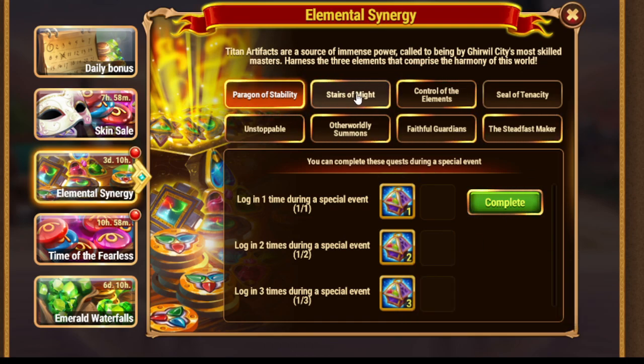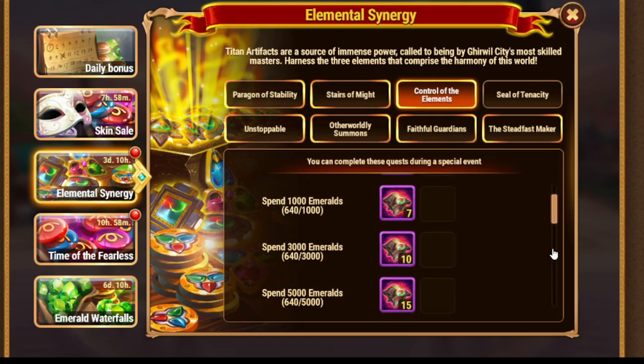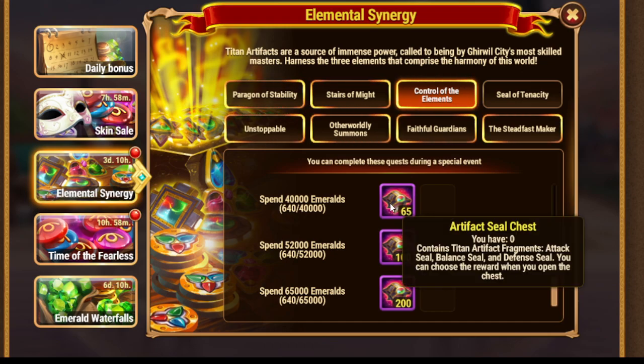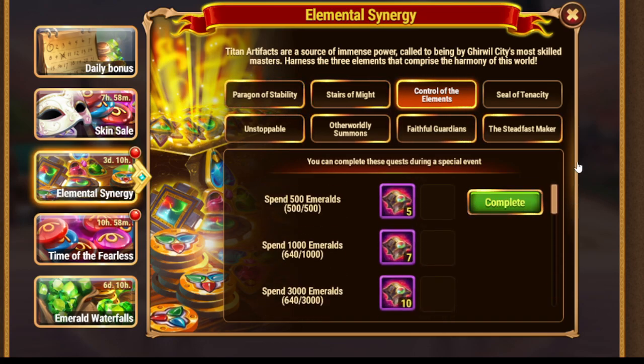First of all, log in up to three times, then reach the IP up to the fifth, spend emeralds — here 65,000 emeralds — and for that you get artifact sealed chests. Personally for me they aren't so valuable because I already maxed all basic stuff, but still you can trade them, so just in case.